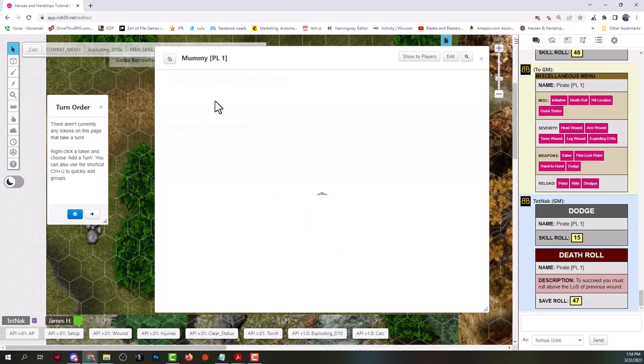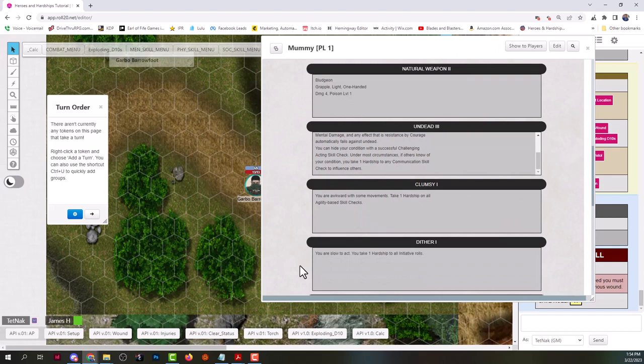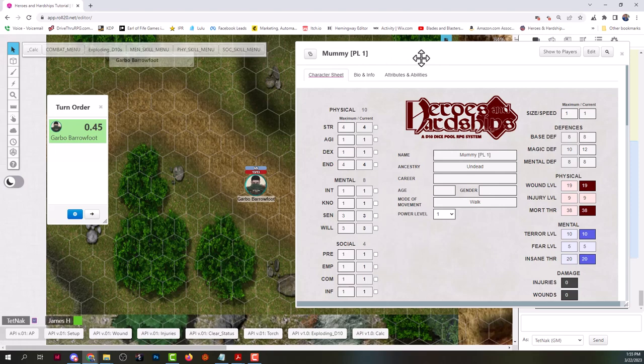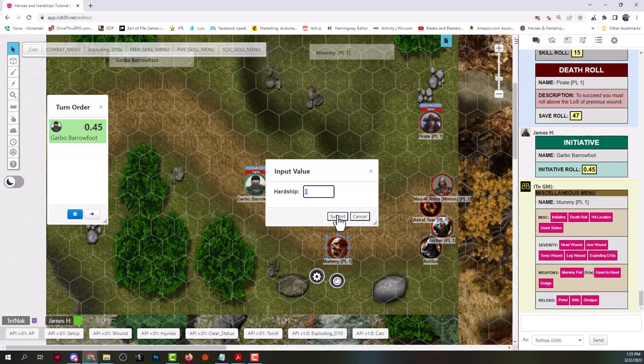This is from the Fantasy Bestiary Volume One. I try to make everything as generic as possible — like, what would a mummy do? They're big clunking undead things. He has Dither, which gives a hardship to his initiative. Rolling initiative with the mummy: one hardship, no benefits. He rolled a 14. You definitely go first, so go ahead.